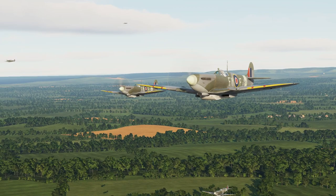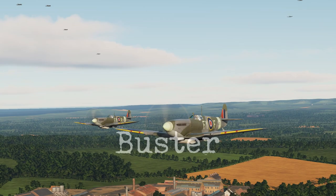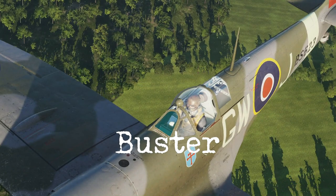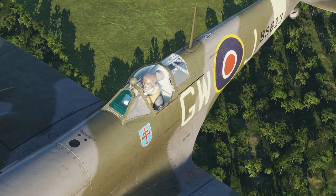Grassseed to Cartel: 15 plus bandits approaching your position. Steer 210. Buster. Bandits — you probably know this one. It's the code word for enemy aircraft. But what is Buster? In modern aviation it means maximum power without selecting afterburners. In World War 2 it was pretty much the same — fly at maximum throttle without applying emergency settings.